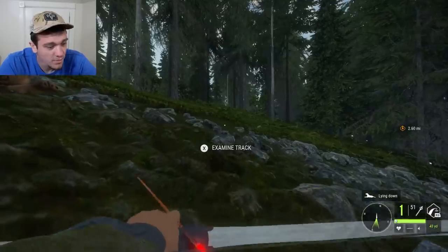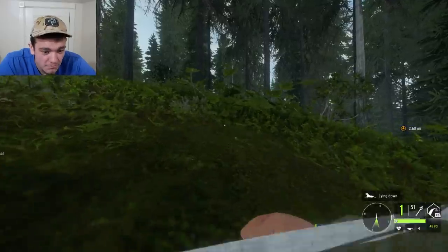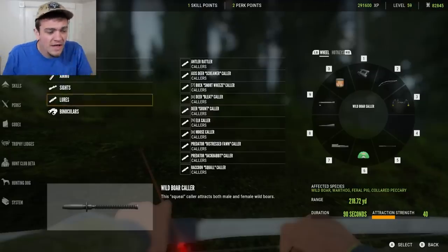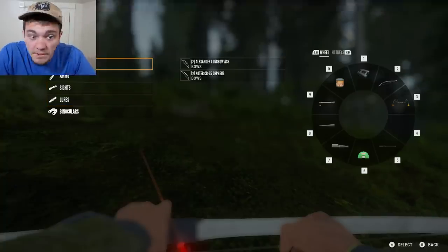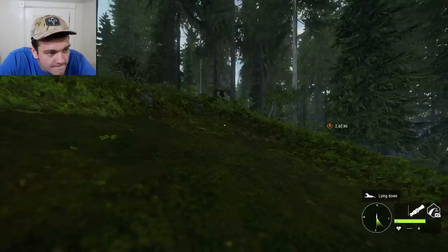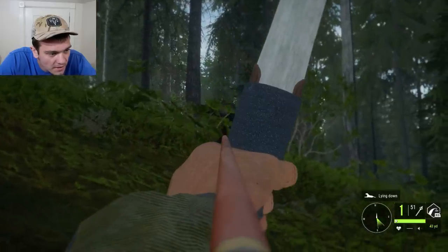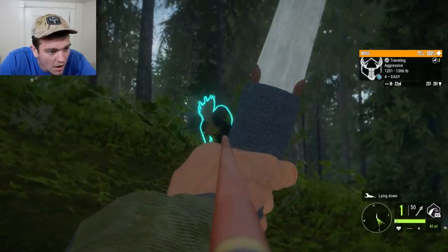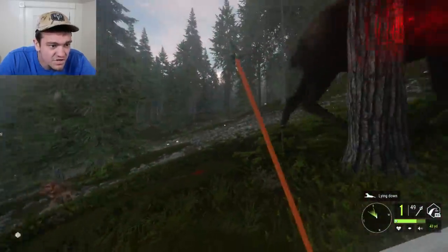I'm going prone. The good thing about going prone is I can stop and he can't see me. He's right over here though. I really do want to get better with this Indian bow. Let me show you what makes the traditional bow — the Indian bow, the ninja bow, the recurve bow — so good. I can see his antlers. He's aggressive now. We've got the biggest moose in the woods aggressive.